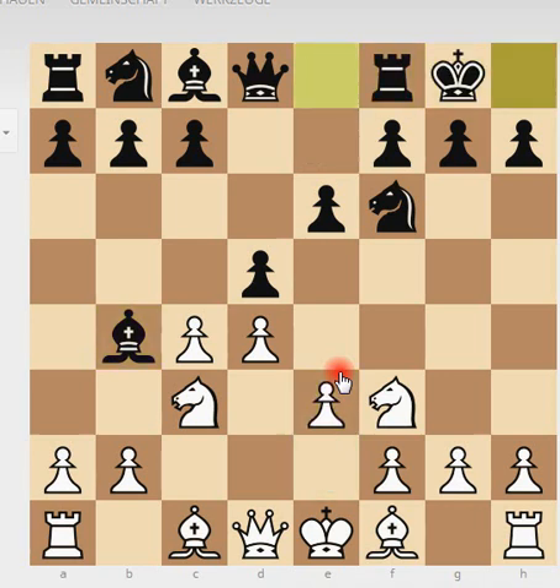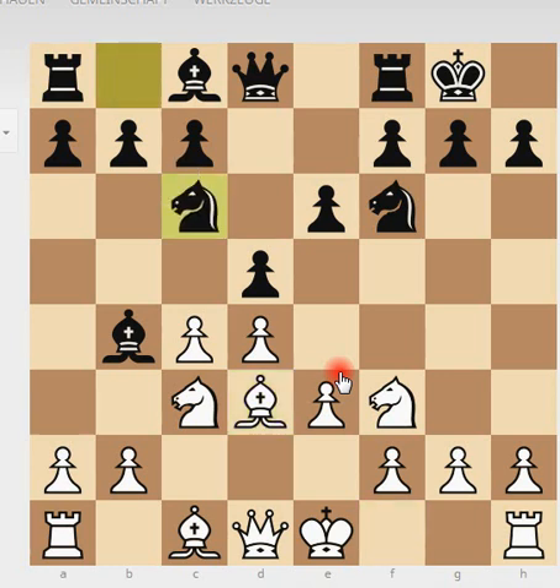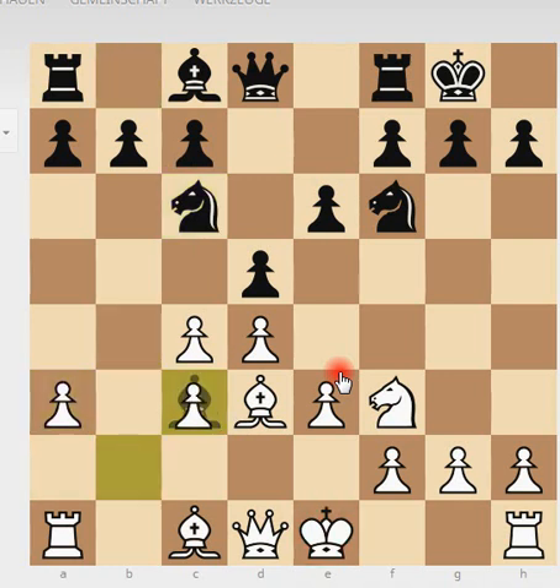E3, black castles, and white plays Bd3. Here black plays Nc6, and the idea is that after E3, after you capture, you can play Na5, attacking C4 and preparing C5. So you go for active play — you don't want to have the cramped structure that you sometimes get with the Queen's Gambit.